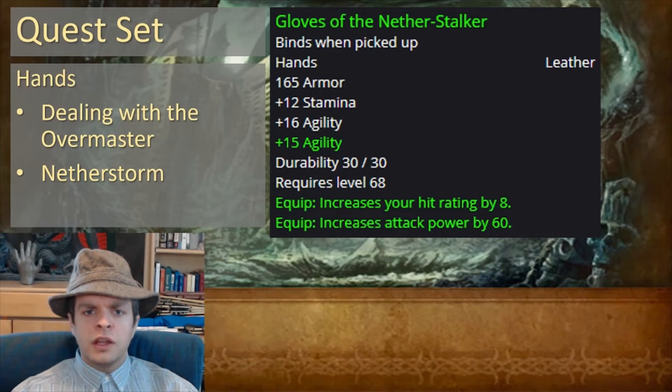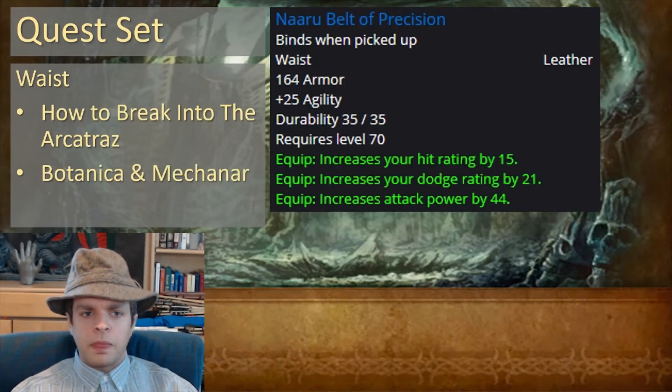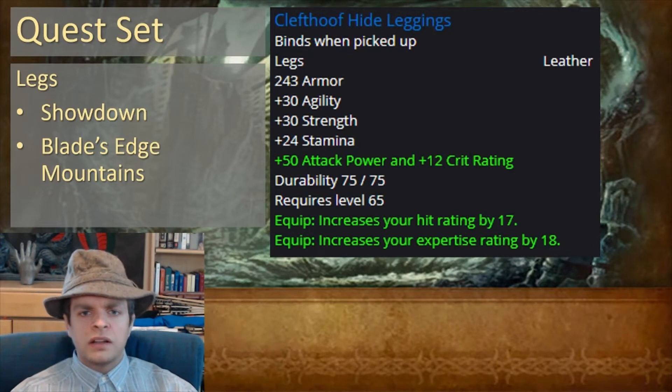For your hands, the best option is Gloves of the Netherstalker, which comes from the Dealing with the Overmaster quest in Netherstorm. For the waist, you want Naru Belt of Precision, which comes from How to Break into the Arcatraz — a quest to get the key to the Arcatraz involving aspects in both Botanica and Mechanar dungeons. For your legs, you're going to want Clefthoof Hide Leggings, which comes from a long quest chain in Blade's Edge Mountains that culminates with the quest Showdown.